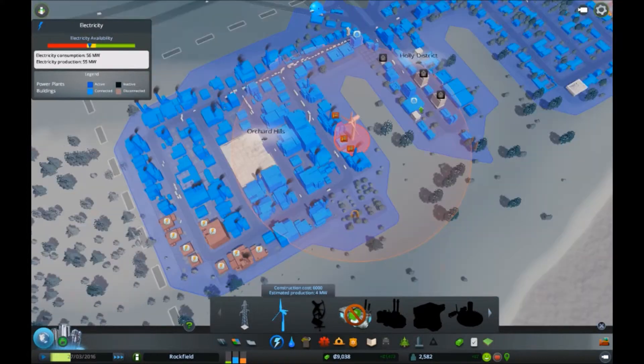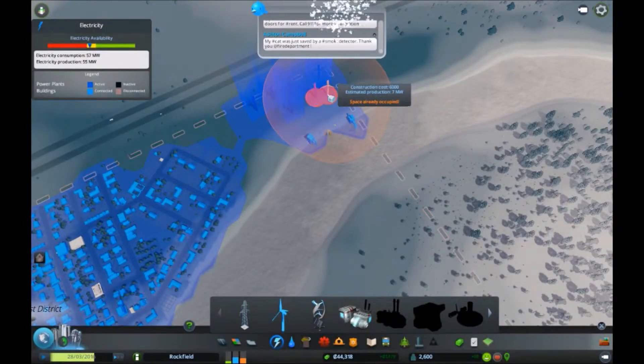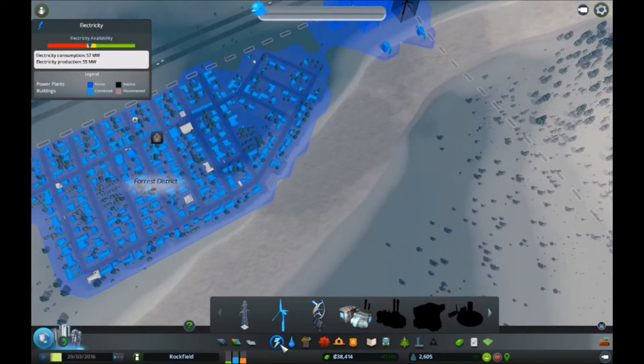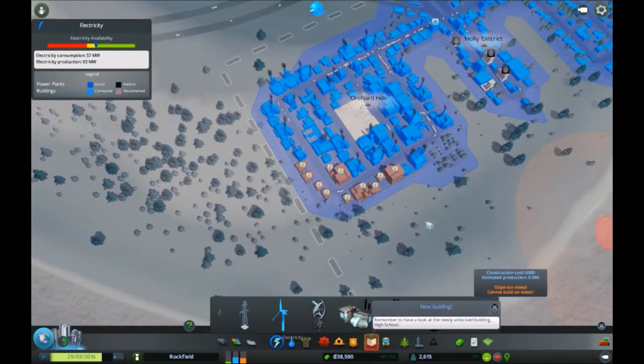I'll build one more wind turbine to keep everyone happy, after this it is going to go into coal though. We've reached the milestone - that's fantastic! So we can get all these transportation options. There's a lot to work on so I'll keep it going for the rest of this episode. Back to one-time speed - everything should be fine for the time being, power should come through soon.